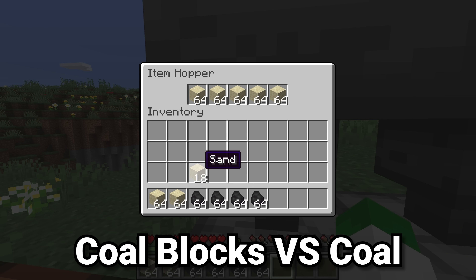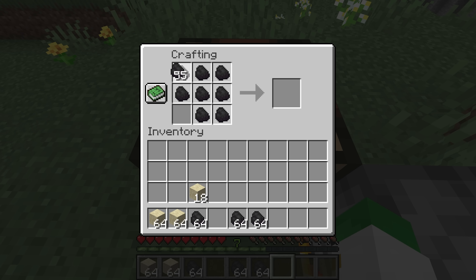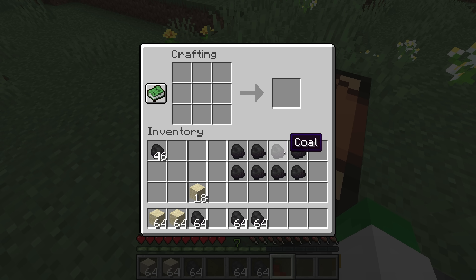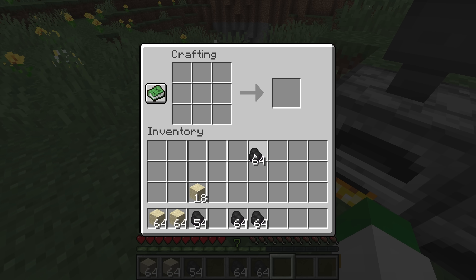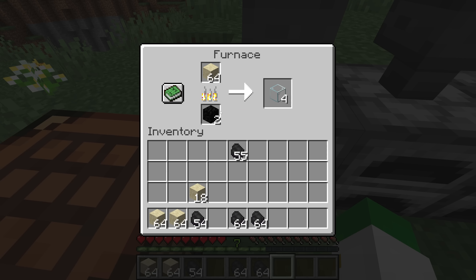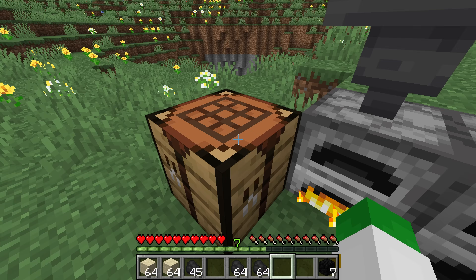If you're about to smelt a bunch of items in a furnace with coal, you're probably just going to put that coal right in there — but that's actually super inefficient. If you turn the coal into coal blocks, that will make the coal much more efficient. Each piece of coal will smelt 8 items, so 9 pieces of coal can smelt 72 items. However, if you put those 9 coal into the crafting grid to make a block of coal, that block of coal will smelt 80 items — 8 more than the normal coal would. So next time you're smelting with coal, make sure to use the coal block as it is so much more efficient.